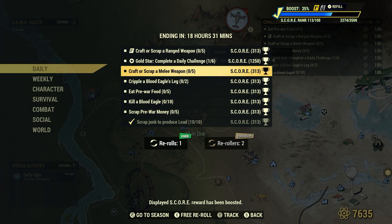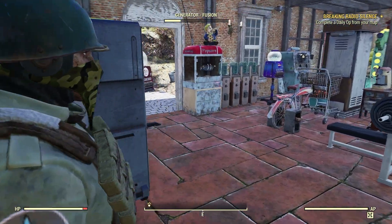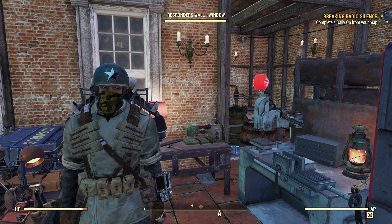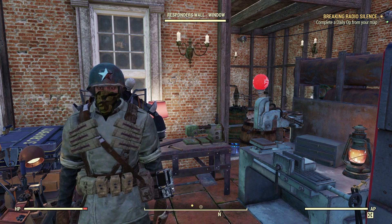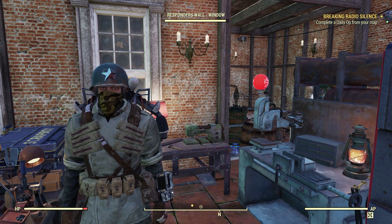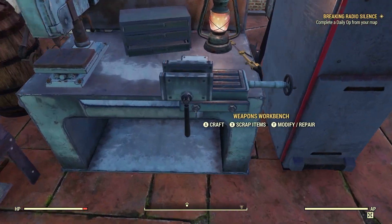Craft or scrap a melee weapon, 5. For melee weapons, you can find scorched and super mutants in the wasteland that carry melee weapons on them. However, if you're looking for the fastest, quickest, easiest way — which is what I tend to go for in these videos, just to show how quickly they can be done — we can go ahead and craft a couple of melee weapons at our weapons workbench.